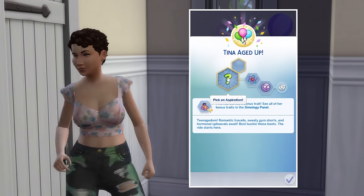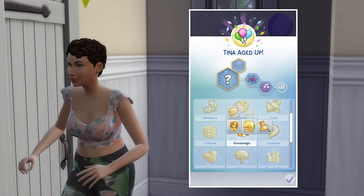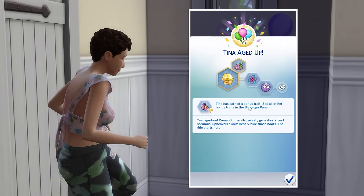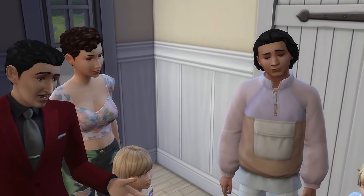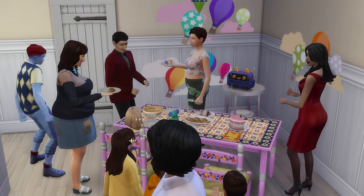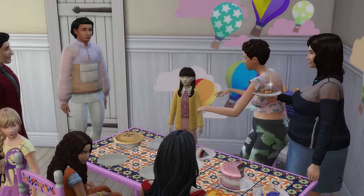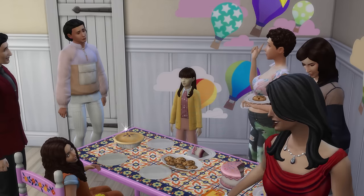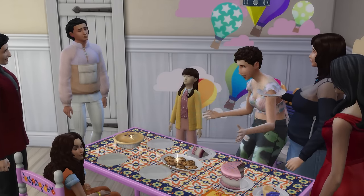I then chose a Knowledge aspiration simply for the accompanying bonus trait of being a Quick Learner and getting a skill boost to skill leveling — though know that this aspiration will be changing shortly. Overall, Tina now had 3 more traits for a total of 16 in just this episode alone. It was sadly only a bronze medal birthday party, but I didn't mind, because Tina was finally a teenager, and her next phase of being a super sim was about to get a whole lot more interesting.